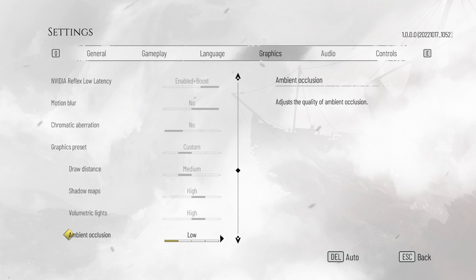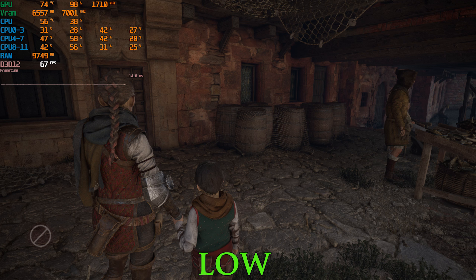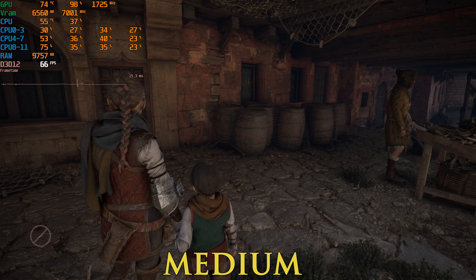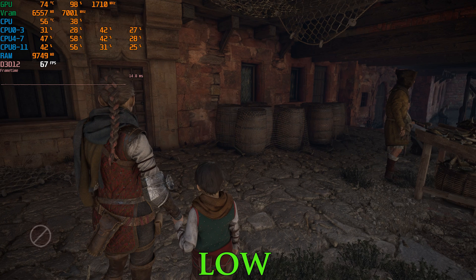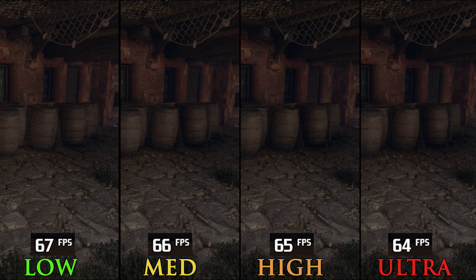Next we have Ambient Occlusion. The game relies on a screen space solution in the form of SSAO. Low looks a little flat, and from medium things start to look better. The more we push toward high and ultra, the darker it gets. Performance-wise, going from low to medium drops FPS by 1%, to high 3%, and to ultra around 4.5%. I recommend avoiding low if you can, and going for either medium or high.